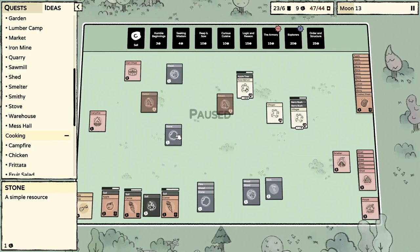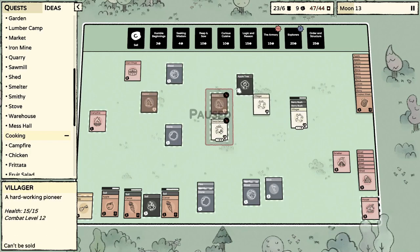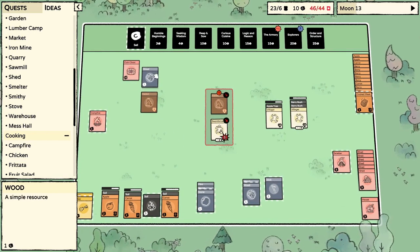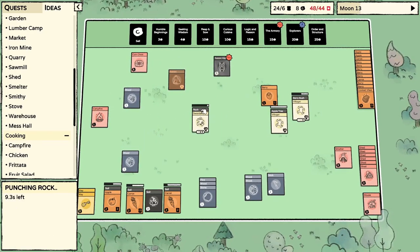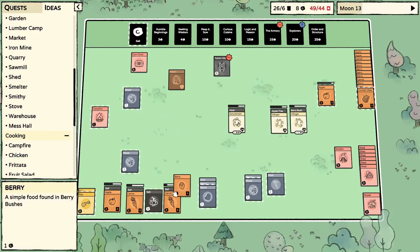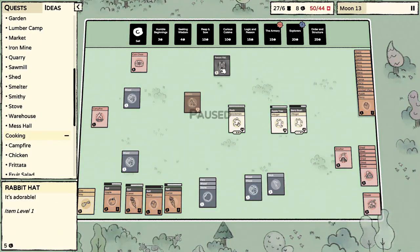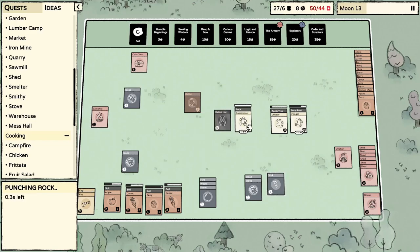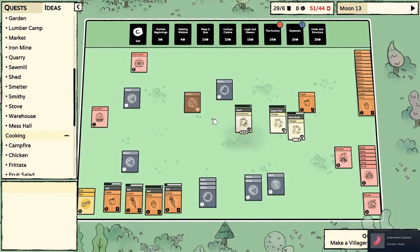I need stone guys, I'm sorry. Freaking finally! Wait — what is this? A rabbit hat? So this would be a headpiece — should I put it on my sword guy? That's just silly right? Achievement unlocked: Adorable Villager. I guess we'll go with that!